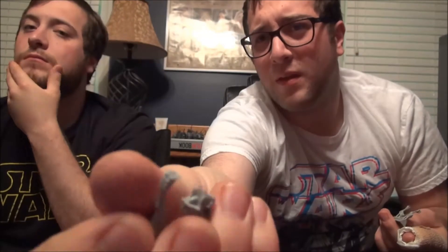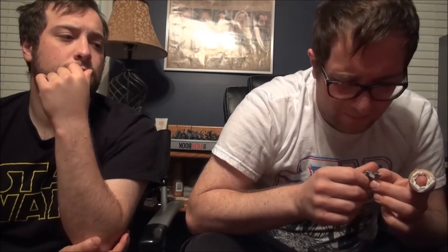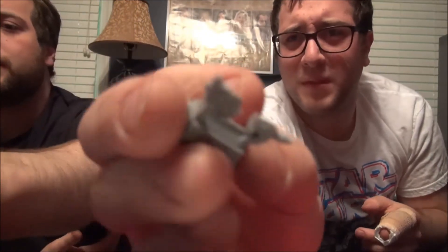We've got an elk head — just look at that detail, it's awesome. Here's part of his leg, and then we've got his other two legs right here. We've got one more bit — it's part of his cape, and maybe some hair. Actually, looking at the instructions, that's part of the elk — those are his ears, and that's where the antlers plug into. And that part is his hair.